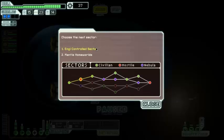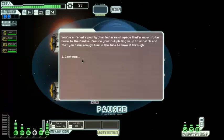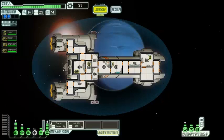We can go to the energy-controlled sector or the mantis homeworlds. Because I'm an idiot, we have to go this way to avoid nebulas — so onward to the mantis homeworlds. What have I gotten myself into? You're into the poorly-charted area of space that's known to be home to the mantis. Ensure your hull plating is up to scratch and have enough fuel in the tank to make it through. Thanks for watching this episode of FTL with the Federation Cruiser Type A — my name is Birdtruss and I'll see you in the next episode.